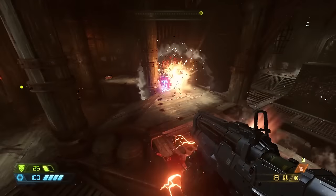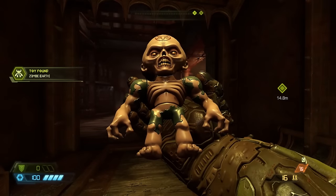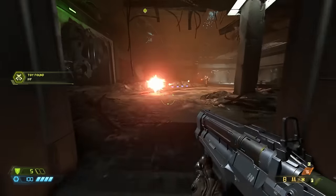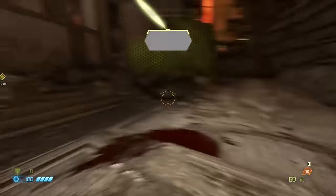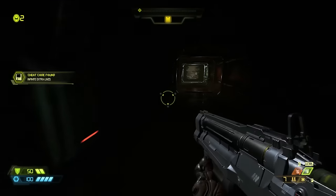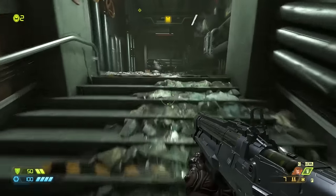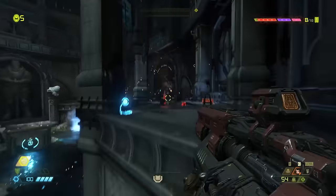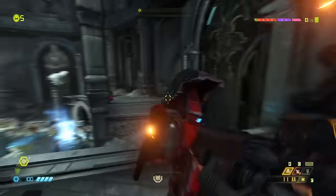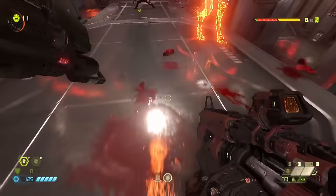Eternal wastes no time getting you familiar with the game. You can double jump from the get-go, you can find collectible action figures before the first real arena of the game — and the figures are of demons this time, not just recolors of Doomguy. You find the heavy rifle in the first level as well as your first cheat code, which you can use when revisiting levels if you missed something, making the journey back more tolerable. But before we get into story and gameplay spoilers, all you really need to know is that almost everything about the gameplay is a step up from Doom 2016. The movement, the gunplay, the demons — all of it has been cranked up to 11.